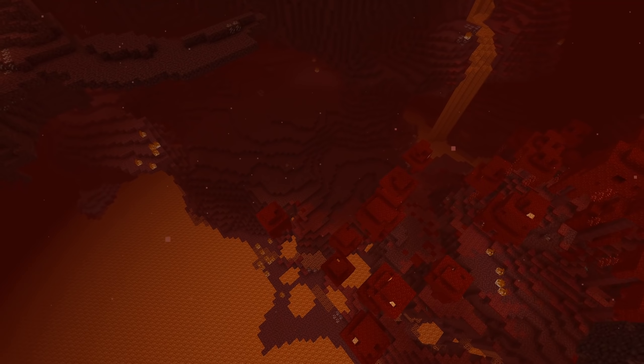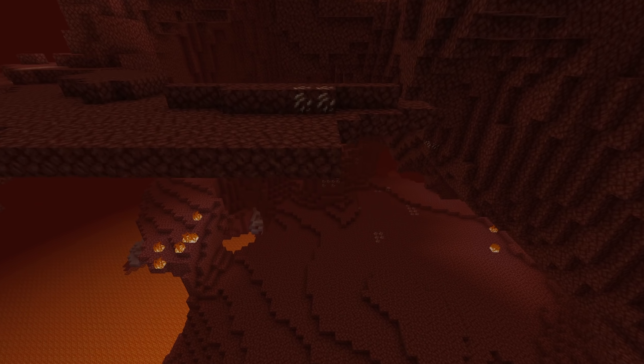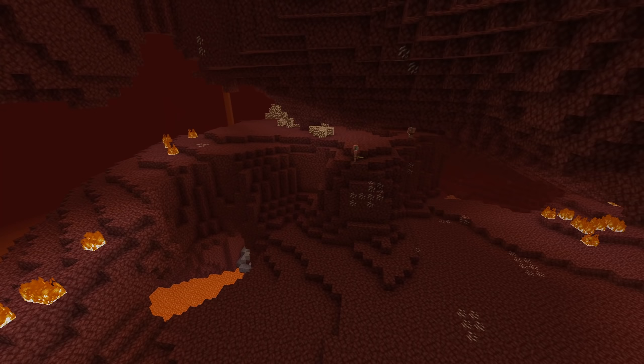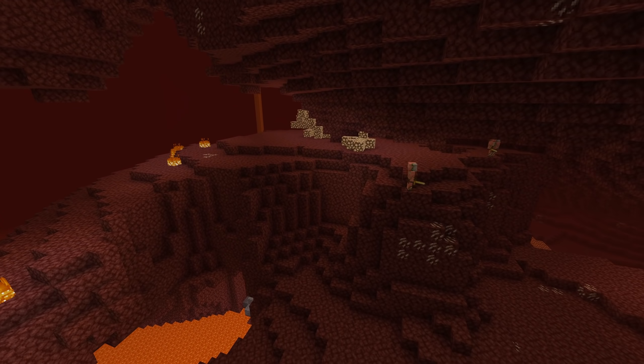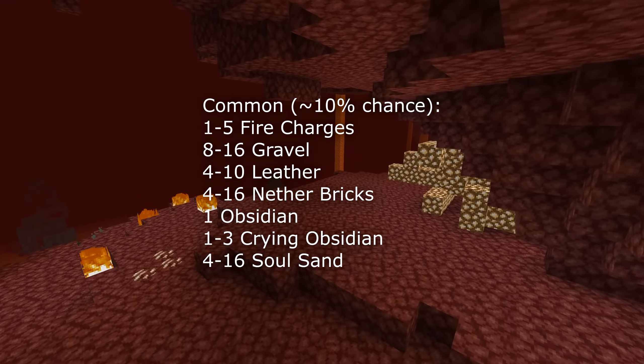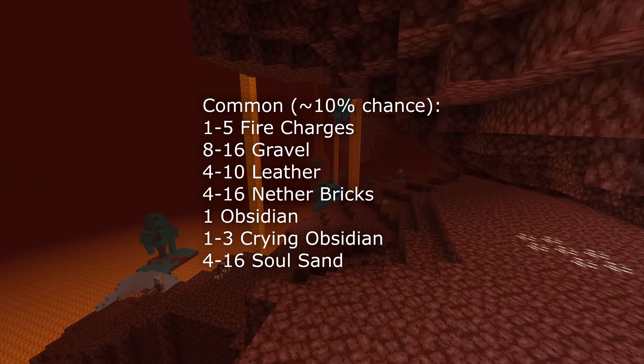Let's move on into the nether. There was a problem with the piglin bartering loot table that had an extra function in it, causing the intended amount of items to not apply. The bartering loot itself has also been changed. The percentages of how common items are have been tweaked and some items have been changed in the tables. For common loot, these are now about 10% chance to get, and changes here are that shroom lights and warped fungi have been removed and soul sand has been added.